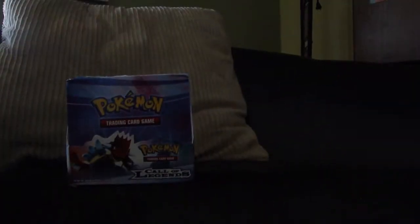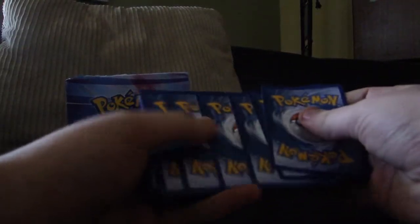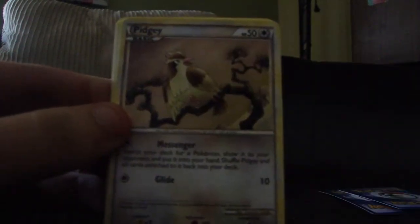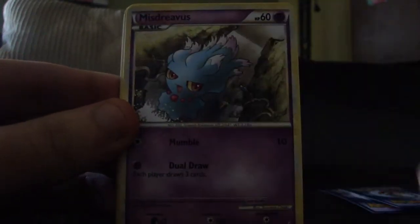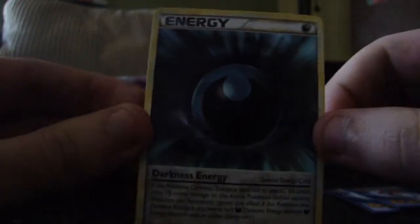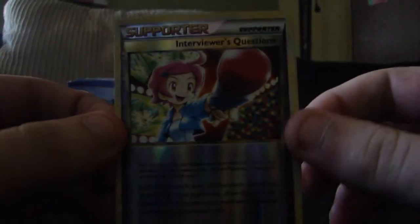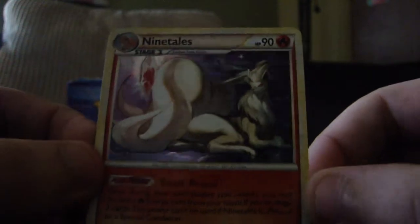Hopefully we get lucky and get some good pulls here. So we start with a Cyndaquil, Pidgey, Snubble, Slowpoke, Mr. Evis, Flareon, Intervirus Question Supporter, and a Darkness Energy. And for our Reverse we get Intervirus Question Supporter — ooh — and a Darkness Energy. That's really nice. Well, that's a good way to start.